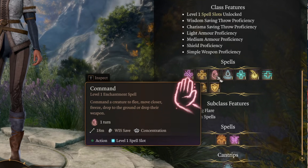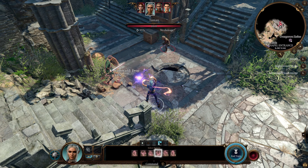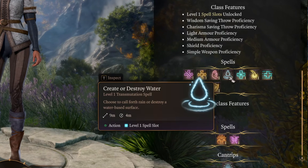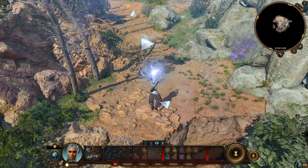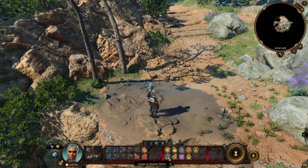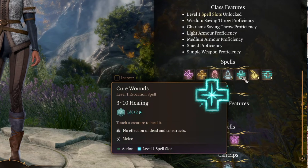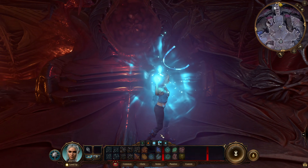Command is an awesome level 1 spell — you can command a creature to do whatever you want, like flee from battle or drop their weapon. After they drop their weapon, you can pick it up and use it as your own. Create or Destroy Water creates a 4-meter radius pool of water. Every creature affected by the rain will be wet for a few turns — giving resistance to fire but vulnerability to shock damage. Cure Wounds is a melee spell so you need to touch someone to cast it, but you will heal hit points on that creature.